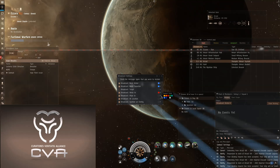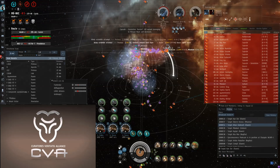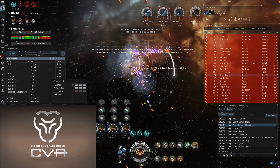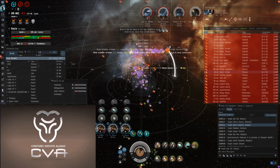If you were setting this up for DPS, you would turn off the broadcasts for armor and shield, and leave the broadcast targets. When a broadcast appears in your broadcast window, either for reps or from the FC for targets, simply control-click it and you'll lock up the appropriate ship.